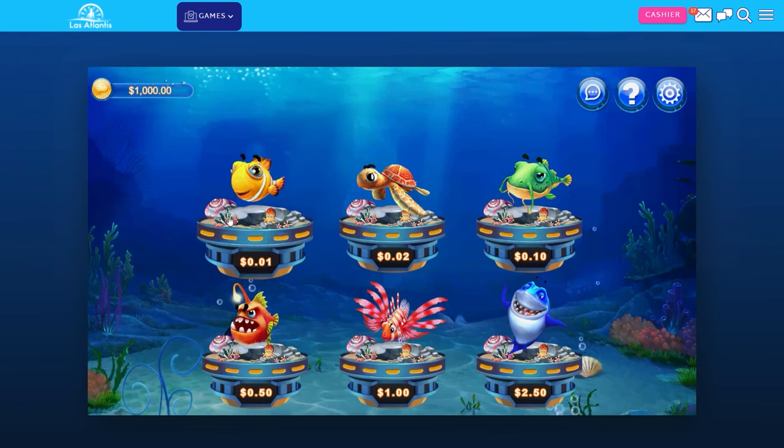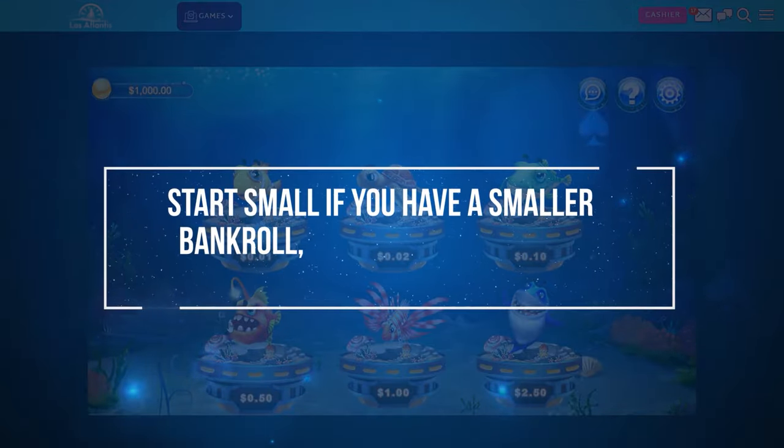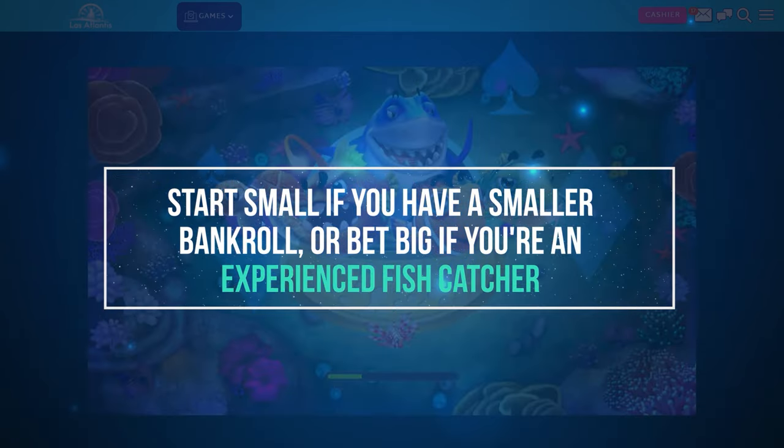Step 2: Choose the bet amount. Choose the amount of money you want to bet. A bet might start with a limit of one cent per shot. Start small if you have a smaller bankroll, or bet big if you're an experienced fish catcher, but know your limits.